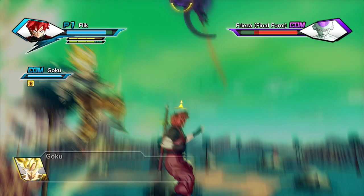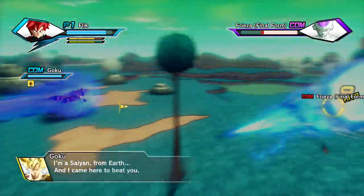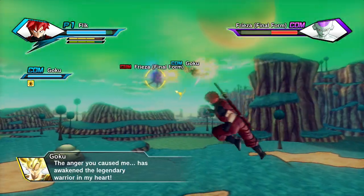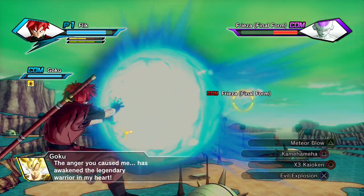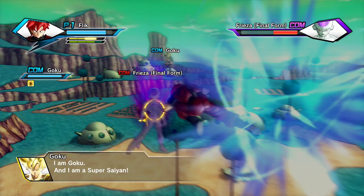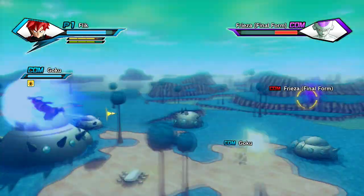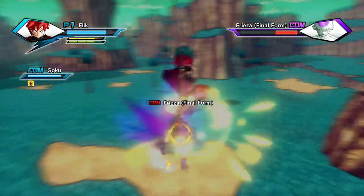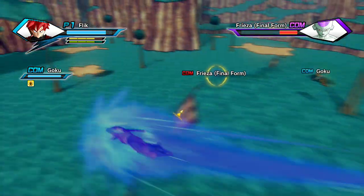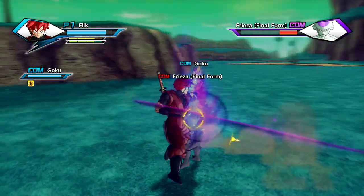During that cutscene when Piccolo and Krillin are getting beaten by Frieza, I said we all know what's going to happen — but that's technically not true. One of my subscribers mentioned they haven't really watched Dragon Ball Z but saw a trailer for this game and thought it looked good. The game assumes a lot of previous knowledge, and as far as I'm aware there's no compendium to tell you the storyline — though there is a library type area we might look at towards the end.